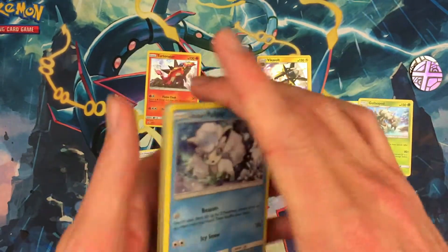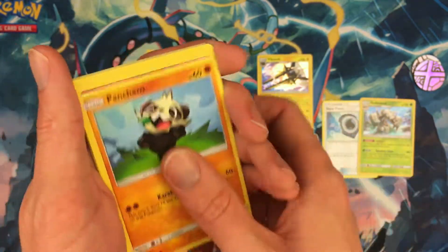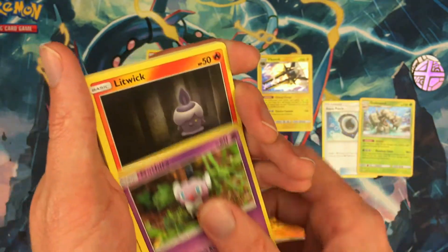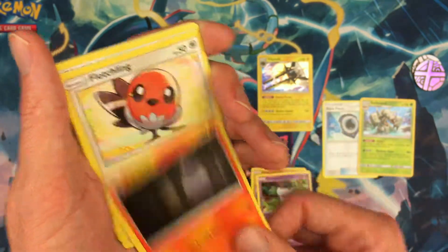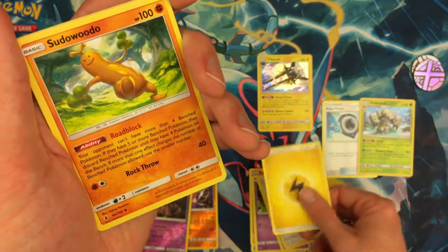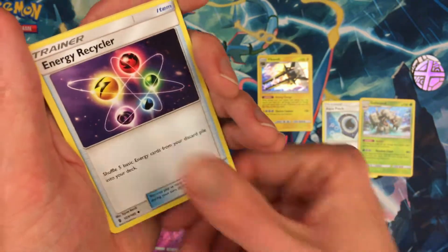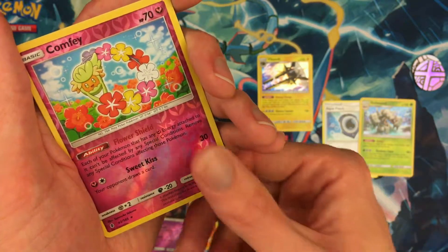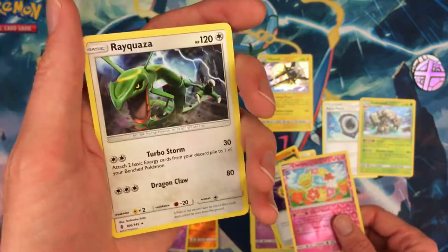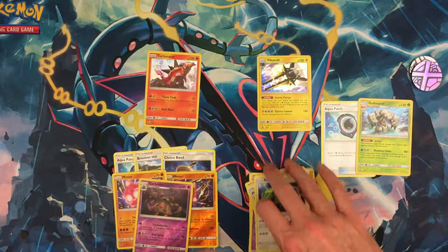Last pack — Guardians Rising: Alolan Vulpix, Pansage, Caterpie, Litwick, Fletchling, Lightning Energy, Sudowoodo, Mallow, Energy Recycler, Comfey reverse holo, and a Rayquaza as the rare. No GX's.